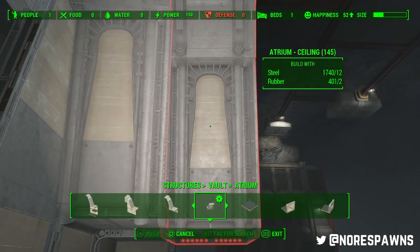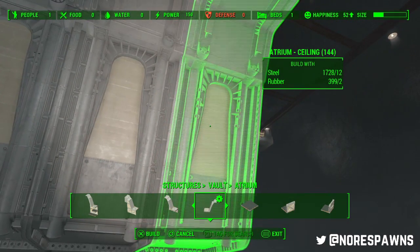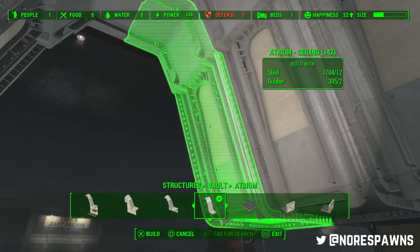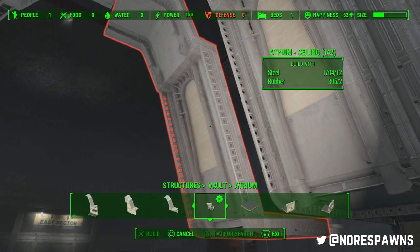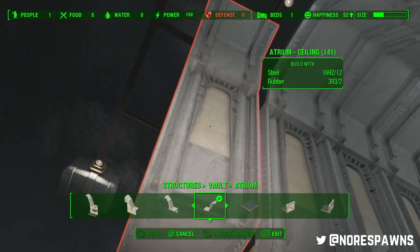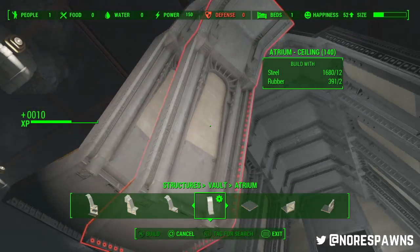Also, the atrium is the hardest area to light — like, really hard. It looks terrible. But it also seems to be the one that everyone naturally starts lighting straight away. It's always better to not go overboard. If you want a massive atrium, you can have one — I'm not stopping you. However, I would advise against it.